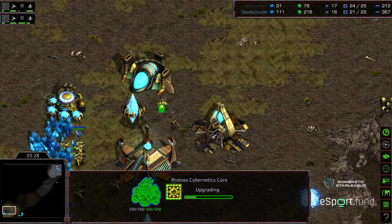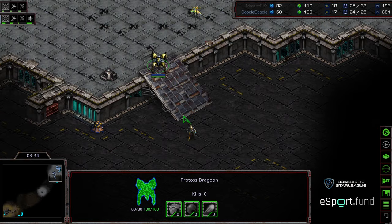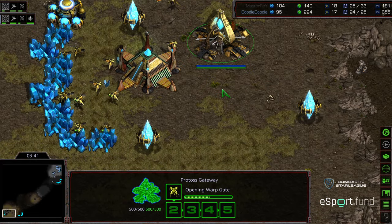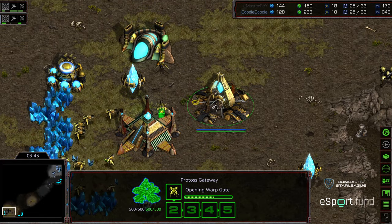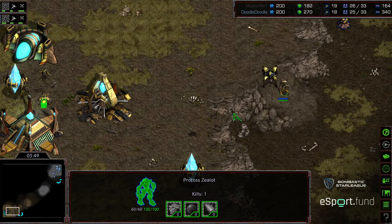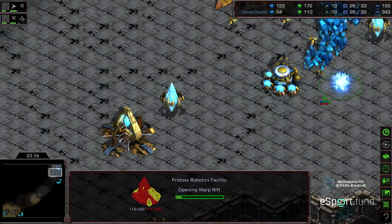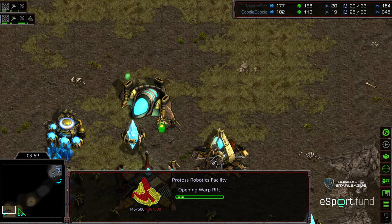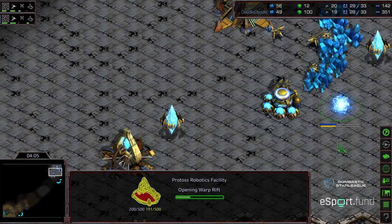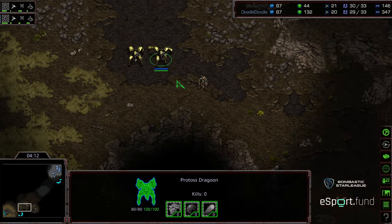It looks like he is going to go one gate into Dragoon. Opposite corner: first Dragoon out, second Dragoon building, and we also see the range upgrade comparatively. He actually built a Zealot and got a probe kill with it. Zealot and Dragoon hanging out on that front — so one gate robo. Back when I was playing, this was the standard build: one gate robo, sometimes observatory, sometimes nexus, depending on what your opponent's doing.